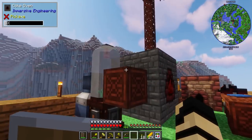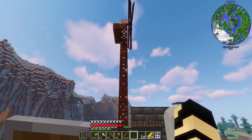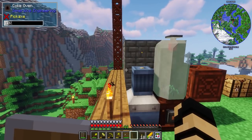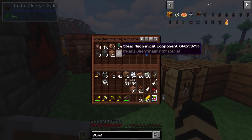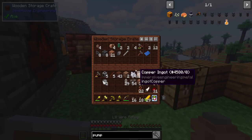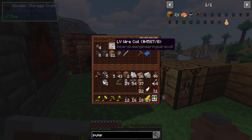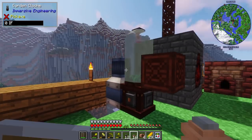Now we need to run power from the windmill down to both of these devices. It shouldn't be too bad, just getting it around a corner will be a little more challenging. I should have a whole bunch of connectors downstairs. Let's start off with just the LV wire relays — those are going to be important. I'll need some LV wire connectors and of course the LV wire coils, which are very important because that wire can only go 16 blocks at a time if I'm not mistaken.